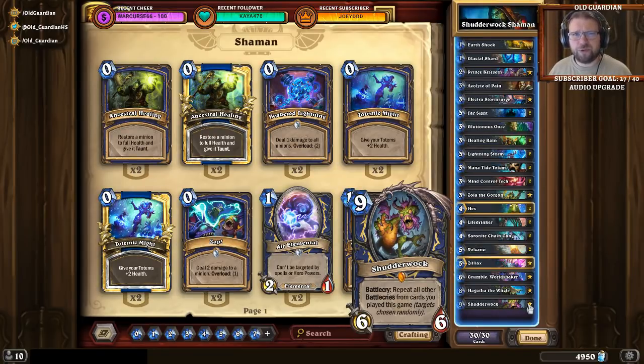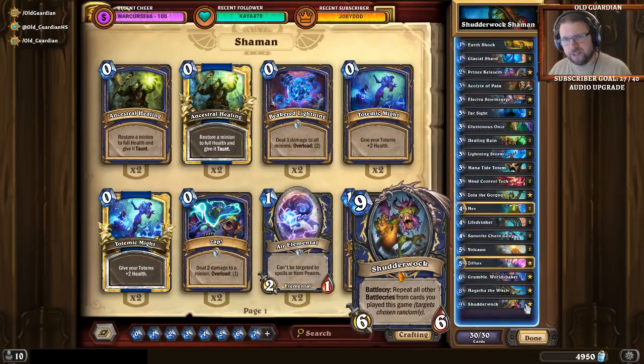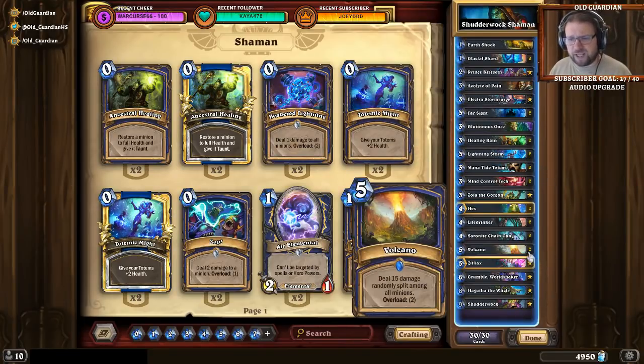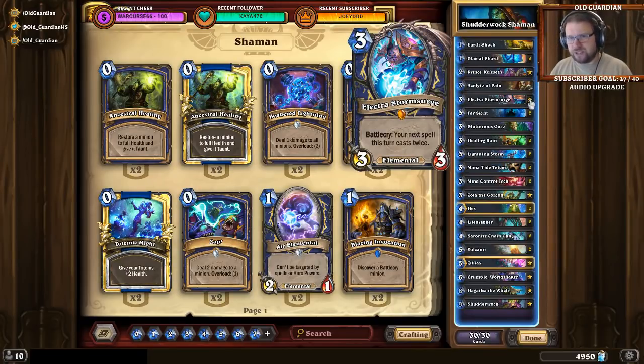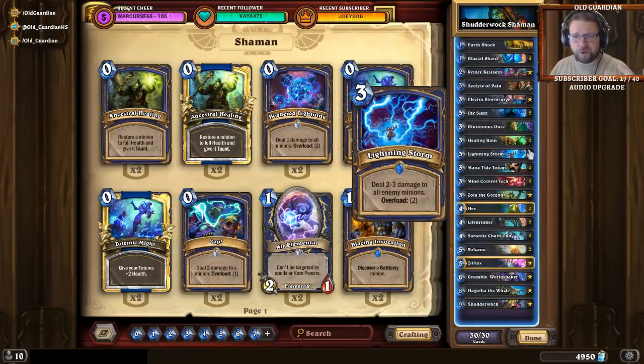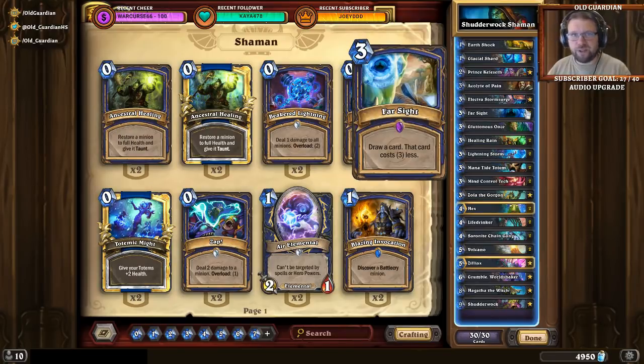It is sometimes also possible to simply grind out the opponent — think something like Warrior with Hagatha the Witch. You play minions, you're in Hagatha form, you get Shaman spells, and sometimes those are enough to win the game. It doesn't always have to be about Shutterwalk. The deck has a lot of defenses: Lightning Storms, Volcanoes, Hexes, Earth Shock, and Electro Storm Surge that can double up your healing or AOE in aggressive matchups, or Electra Farsight for double Farsight in control matchups.